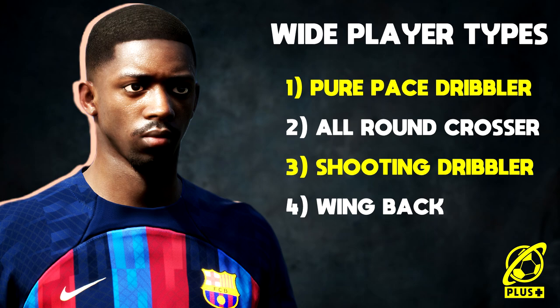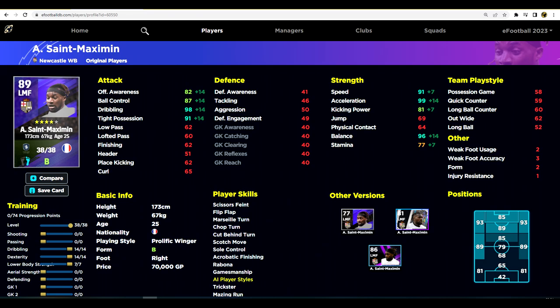Number three is a shooting dribbler, like Neymar or Messi, who can cut in and score lovely curl shots - though those curl shots are a little bit nerfed since v2.4. Number four is the wing back, somebody like Kimmich, Hakimi, or Cancelo, who can play right back or right mid, or left back or left mid in that position.